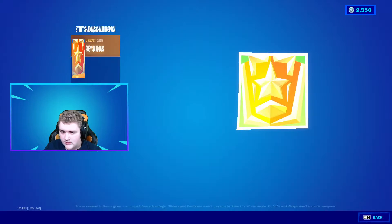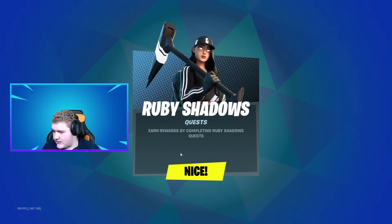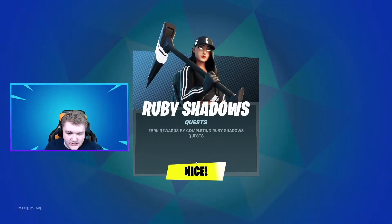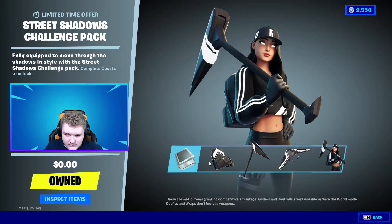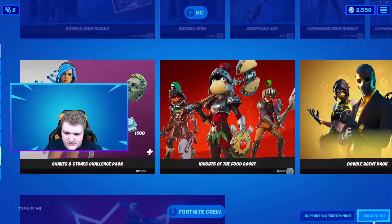Now, you cannot inspect it but you can purchase it. So the Ruby Shadows Quests let you earn rewards by completing challenges. There are four of them: one challenge for a back bling, one for the pickaxe, one for the glider, and one for the actual skin.